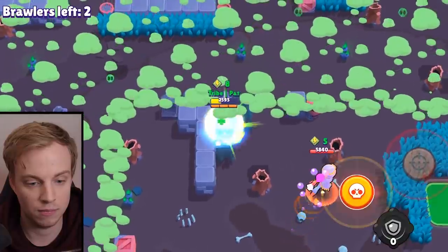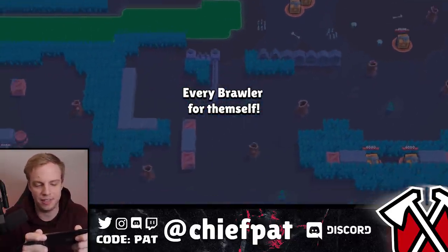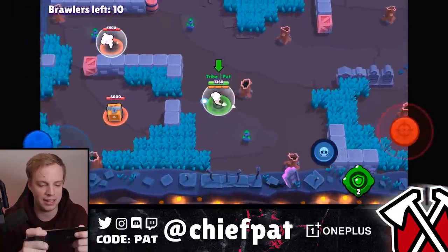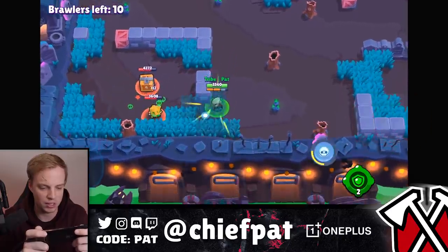I almost got cheesed by my own gadget. You really suck at Brawl Stars. You're really bad, dad. Don't listen to that fluff. All right, next battle. This has been a tumultuous episode. We almost ended up pulling up that swag right there against that Tara. Unfortunately didn't get it done. I think I might have actually had a quick trigger finger right there when it came to going in with the rest of what we had.